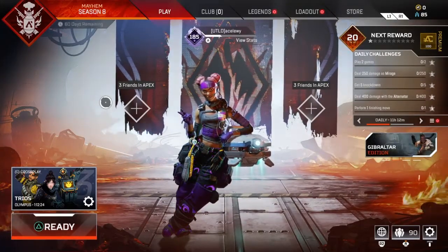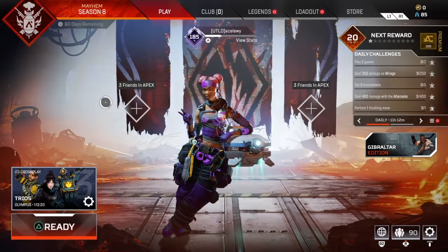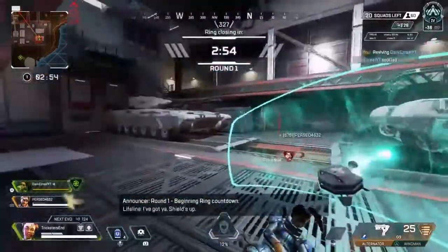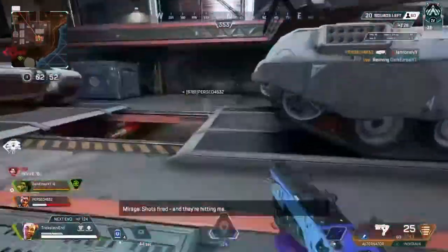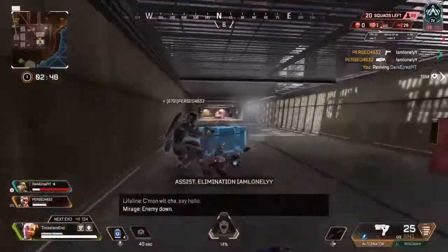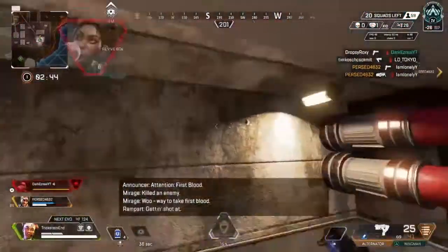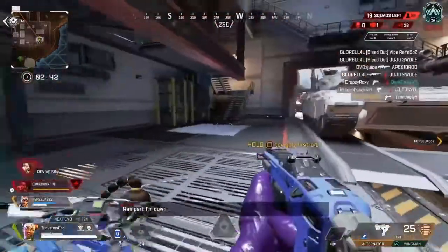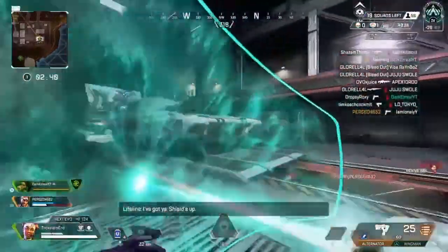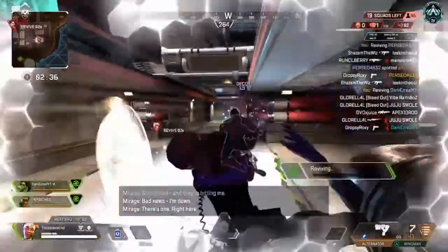Welcome to my series on Apex Legends. Today we'll be going over one of the easiest yet honestly more difficult characters to actually master, and that's Lifeline. Lifeline is a tutorial character — everybody that starts Apex Legends is forced to play her in a tutorial, but that doesn't mean that everybody understands how to use her or fully master her. With that being said, Lifeline is a very easy character.